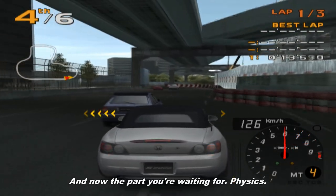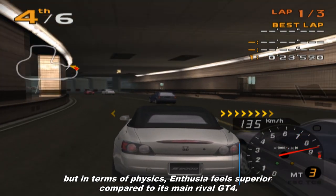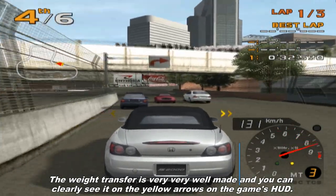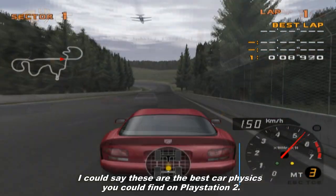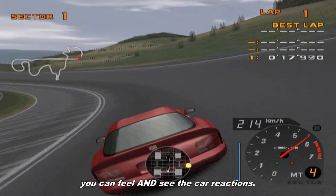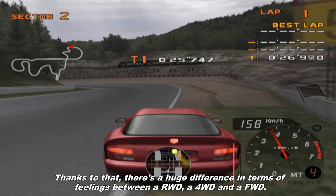And now the part you've been waiting for: physics. This is the best part of Enthusia. Some people will hate me for saying this, but in terms of physics, Enthusia feels superior compared to its main rival, Gran Turismo 4. The weight transfer is very well made, and you can clearly see it via the yellow arrows on the car's hood. I could say these are the best car physics you could find on PlayStation 2. Cars feel very natural while cornering. The body roll is extremely realistic. You can feel and see the car's reactions. There is a huge difference in feel between rear-wheel drive, four-wheel drive, and front-wheel drive.